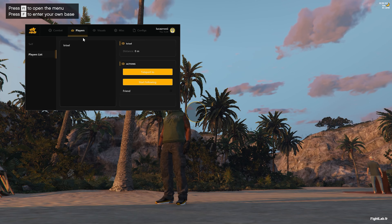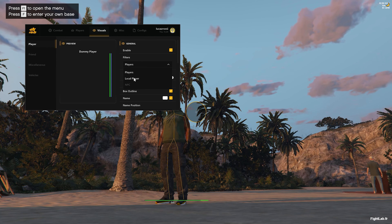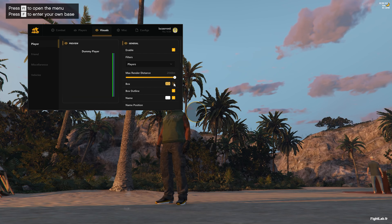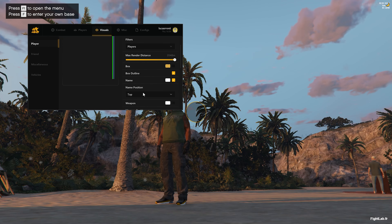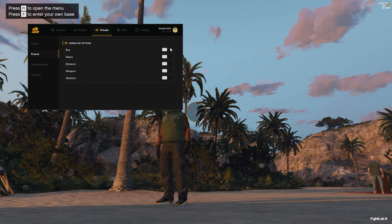In the Visuals tab with my config, you can see skeletons — I have mine enabled for players only and disabled for NPCs, with a max distance of 2000. Box ESP looks good too but I mostly just use skeletons. You can also show names, position, weapons, and enable friend-specific settings.